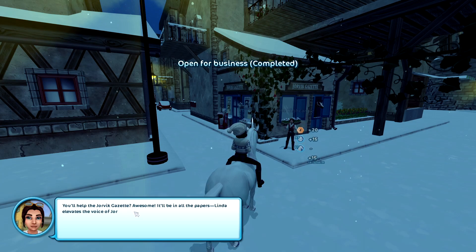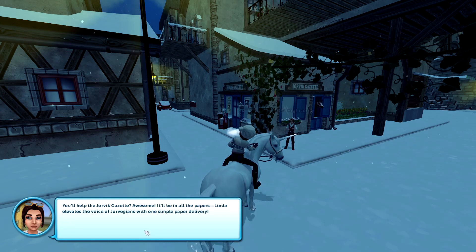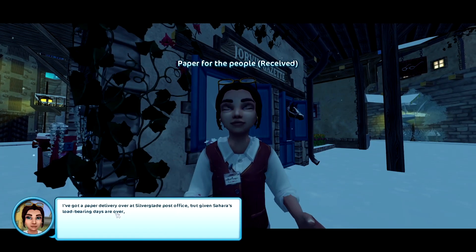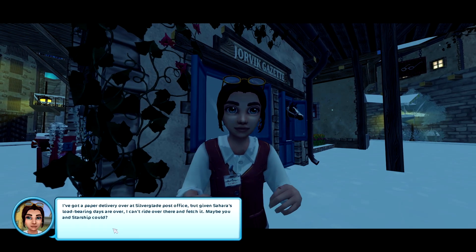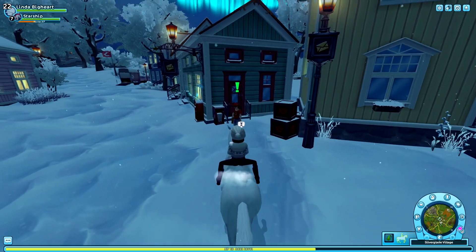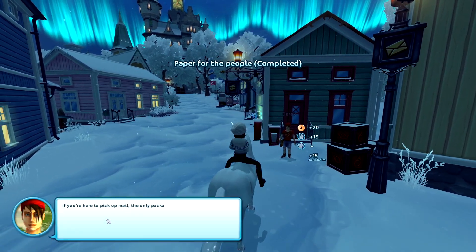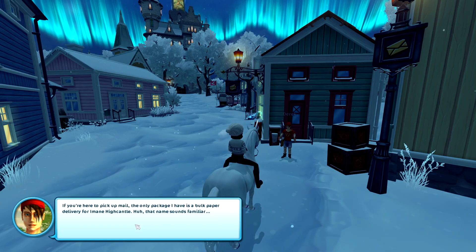Much needed right now, to be honest. You'll have the Jorvik Gazette. This will be in all the papers — Linda elevates the voice of your regions with one simple paper delivery. I've got a paper delivery over to the post office, but given Sahara's load-bearing days are over, I can't ride over there and fetch it. Maybe you and Starship could. Aww, she's an old girl — so cute. Silverglade post office. If you're here to pick up mail, the only package I have is a book paper delivery for Iman Highcantle. That name sounds familiar.